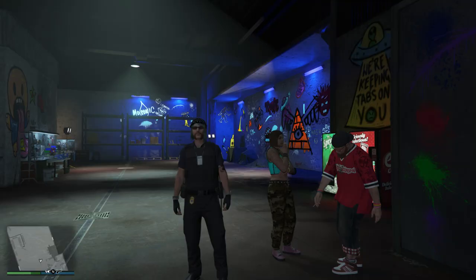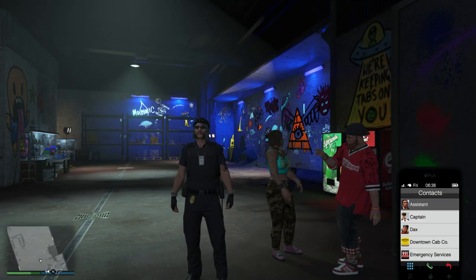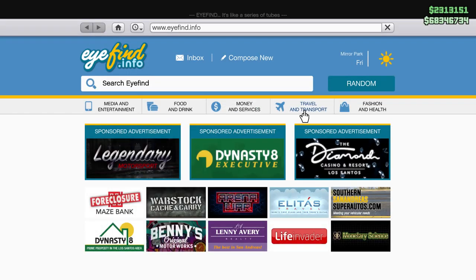For this Drug Wars DLC, it seems that Rockstar just added one vehicle, which is the 300R. You can buy it from Legendary Motorsport for 2.075 million.